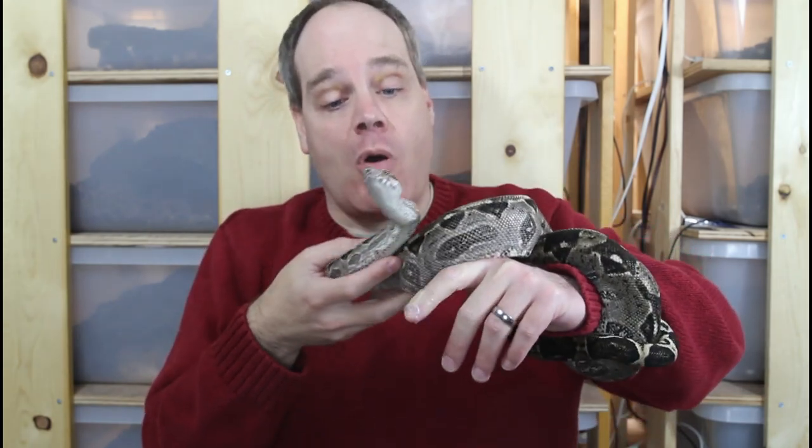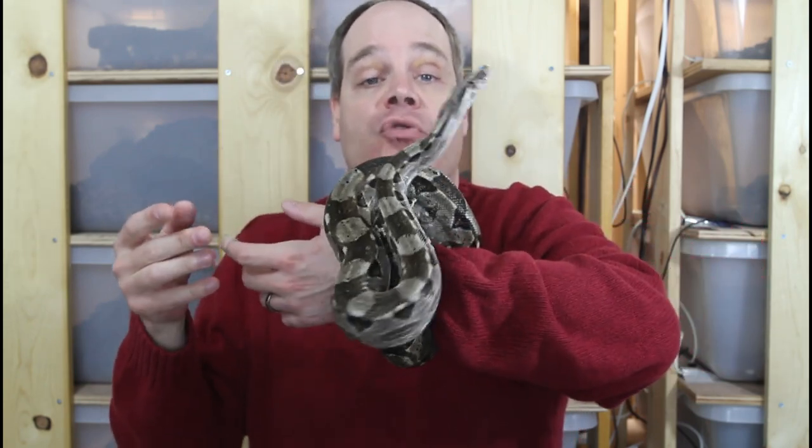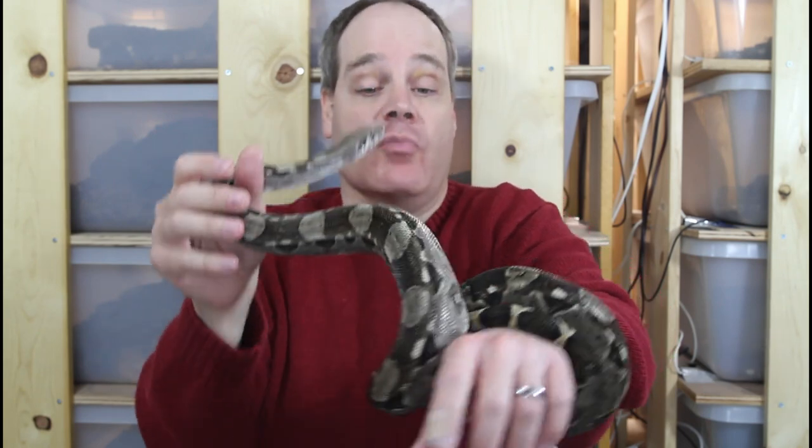Today's bonus episode, I'm going to focus on another really cool dwarf locality boa. This is called the Cocker Key Boa, and it's an animal that hails from a small island off the coast of Belize. They're pretty similar to the Crawl Key Boas — in fact, I almost didn't get Cocker Key Boas because I had my Crawl Key Boas and thought the Cocker Keys were just a little too similar.